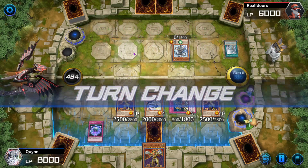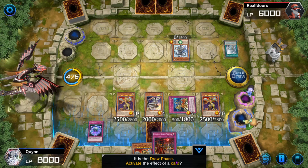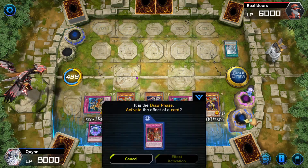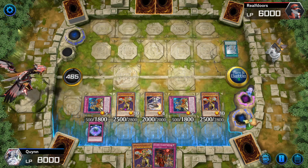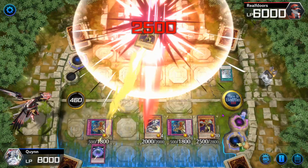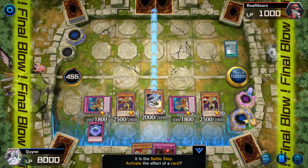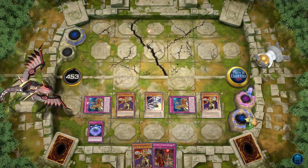Can't activate that effect — not reading cards is a problem. Go to battle phase — punch, punch, punch, and punch for game with Inspector Border. I know we won with Inspector Border, but I still don't think it's very good. I just think Blue-Eyes is bad. Next game.